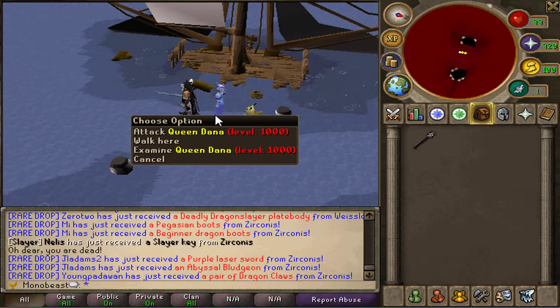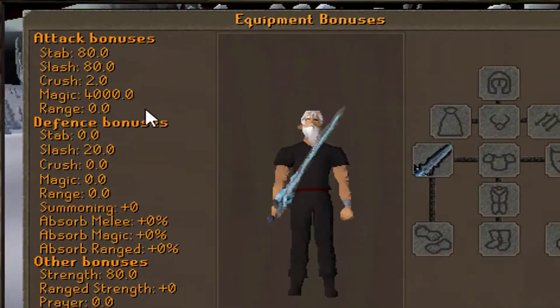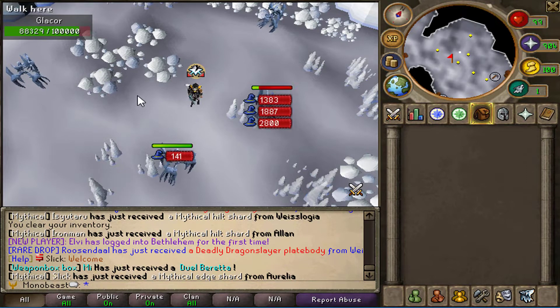Next up is Queen Donna, a tier 3 mage boss which is really hard. If you're able to kill her, you have the chance to get a talus sword. This talus sword has 4k mage bonus and is multi-hitting at teleports such as glaciers.